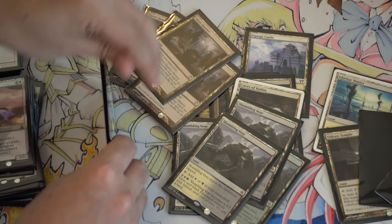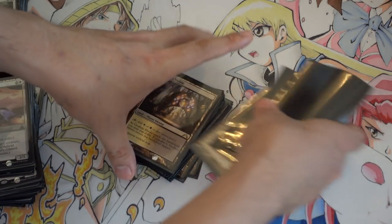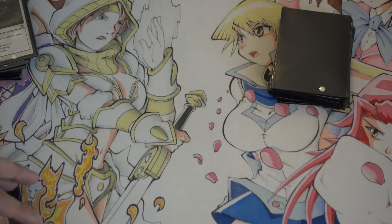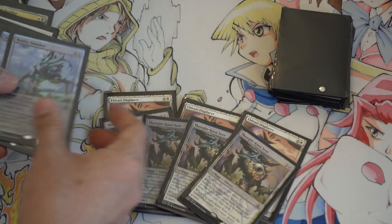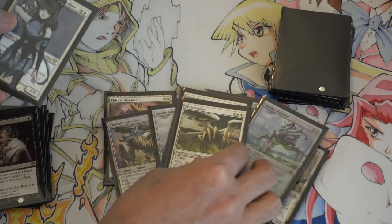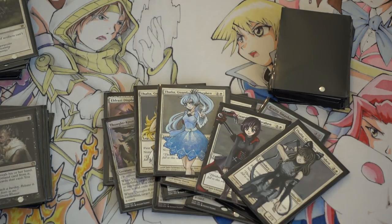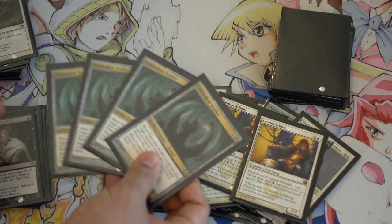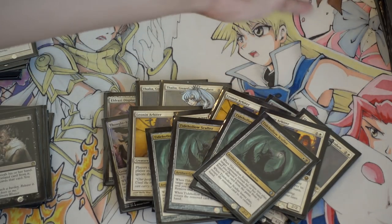Four godless shrines, so it is a black-white Eldrazi. I call it hatebears because it allows me to play Thalia, and the most important two cards are actually bears, meaning they cost two. That is your land base. Your creature base is four displacers, four seers, four reality smashers, two flicker wisps, four Thalias — which I love playing and she's the most important card in this deck in my opinion.